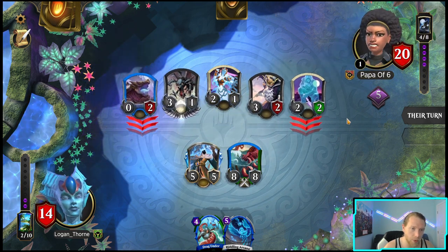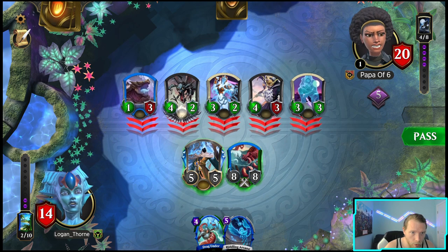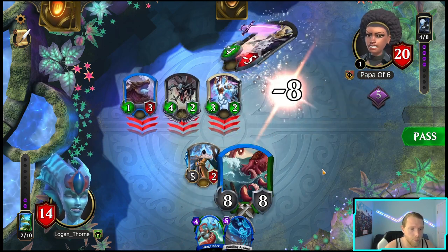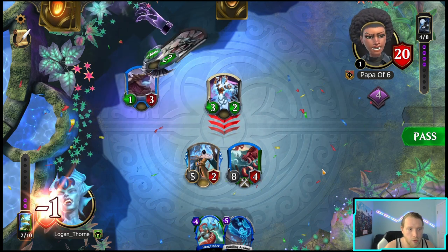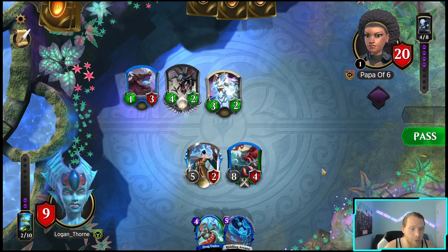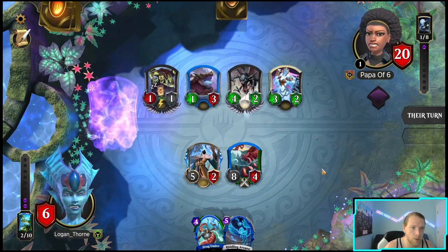I can at least get rid of two of the ones on the ground so I don't think I'm dead. Let's do this — Arcanist and Drag Under should be enough to stabilize. They might Cut Down the 5/2 because if they get another Cut Down then they can do it again.